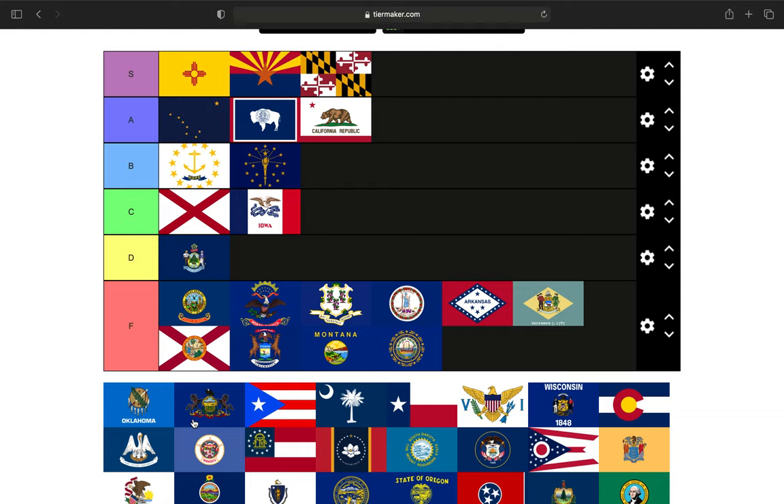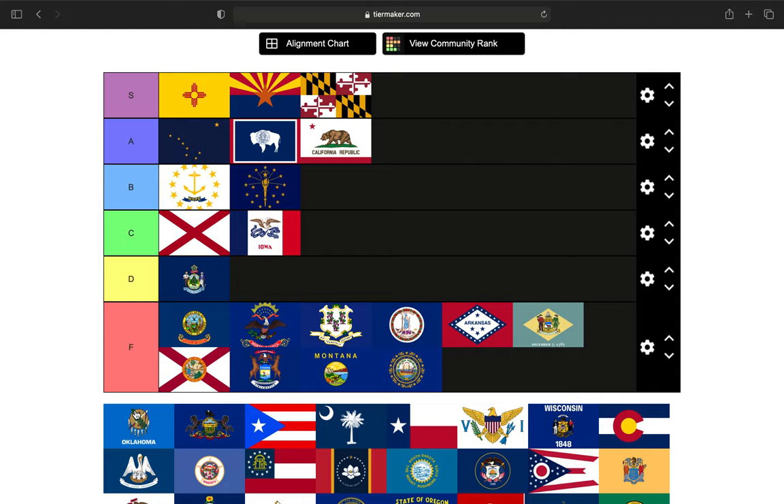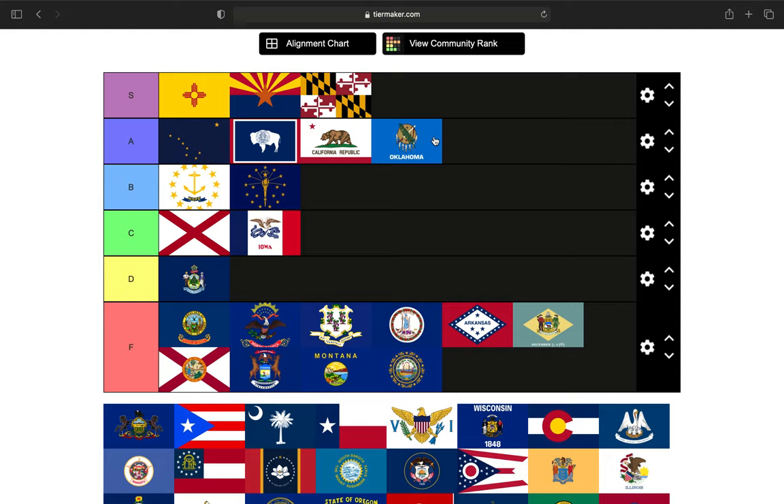Next up is Oklahoma. Oklahoma is a state with a large Native American population. It has a buffalo skin shield with seven eagle feathers. I'm a fan of this — it pays tribute to the Native American heritage of the state. In fact, I think it could be an S tier flag if they took off the word 'Oklahoma.' I'm really hard about that particular thing — writing the name of the state on the flag. You don't need that at all.